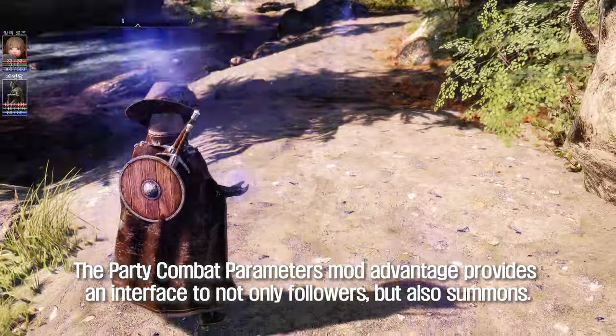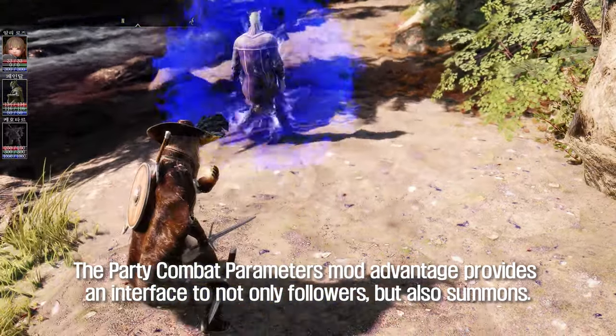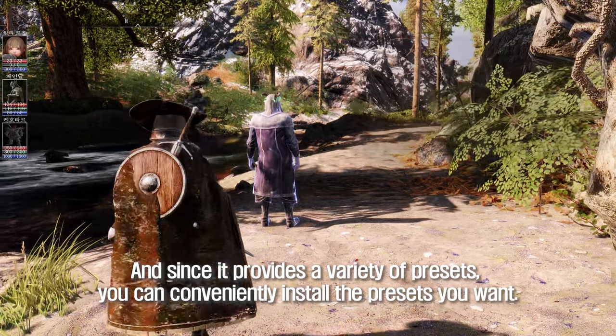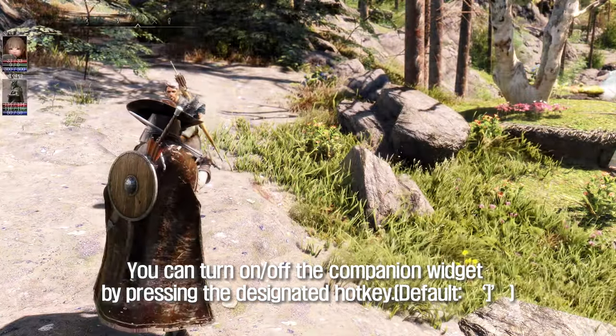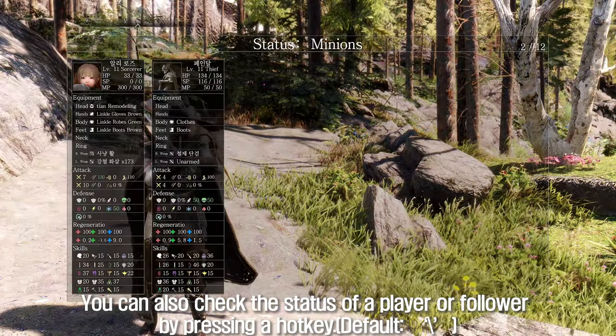Party Combat Parameters Mod also provides an interface not only for followers but also for summons. Since it provides a variety of presets, you can conveniently install the presets you want. You can turn the companion widget on or off by pressing a designated hotkey, and you can also check the status of a player or follower by pressing a hotkey.